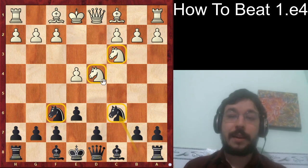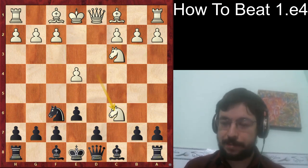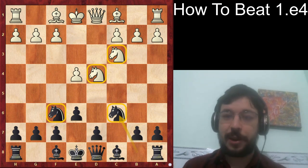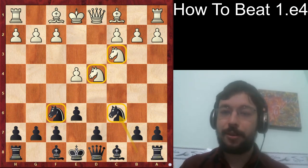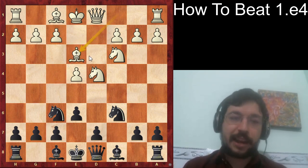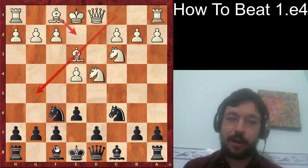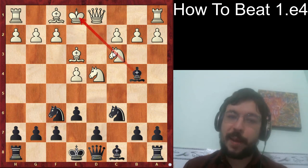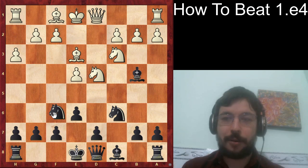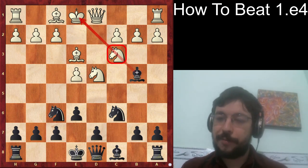Mamedyarov went for the move knight takes c6, which is a move you're going to see a fair bit. I also want to share a few other ideas of how to beat e4 and how to handle common mistakes. For example, a move like bishop e3 is a developing move you see quite a lot, and you can meet moves like bishop e3, bishop e2, and various other developing moves in more or less the same way — by playing bishop to b4, pinning the knight.